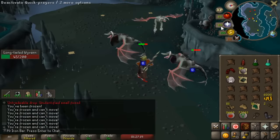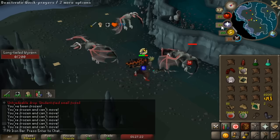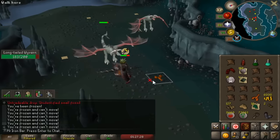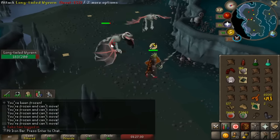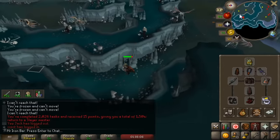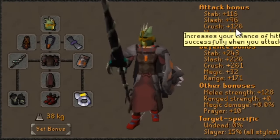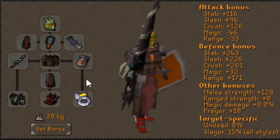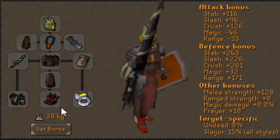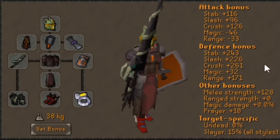The Inquisitor set effect is really good for slayer tasks too. A lot of tasks have generally neutral defensive stats, so you just want max accuracy combined with strength bonus — the mace would be slightly better than the rapier or Blade of Saeldor for most tasks. Also the dragon hunter lance on wyverns is really good with Inquisitor because lance with Inquisitor is actually more accurate on crush than on stab, and wyverns aren't weak to stab anyway.